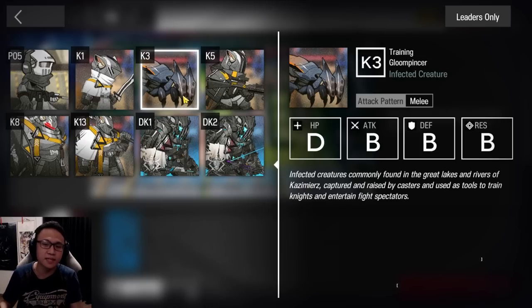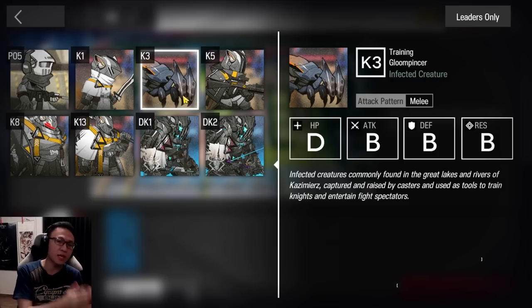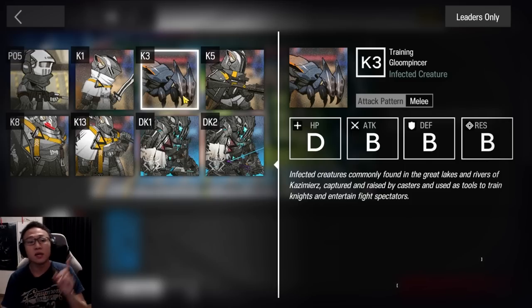Then there's the Gloom Pincer. He has high defense and high resistance, so you can kind of pick your poison as to whether you want to use physical damage or arts damage against him. In this case, I'm going to use arts damage against him later on.